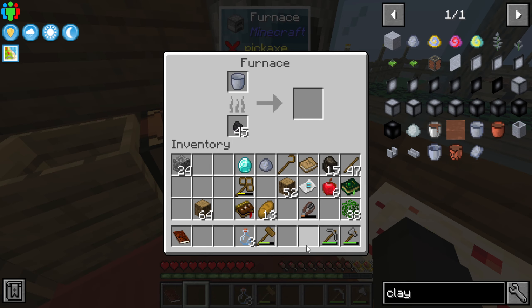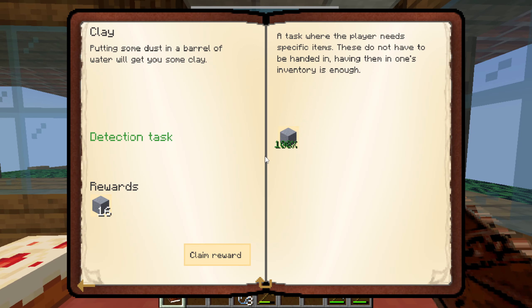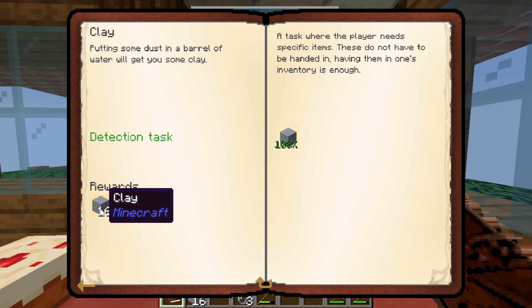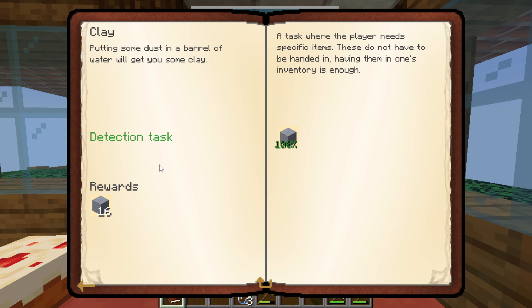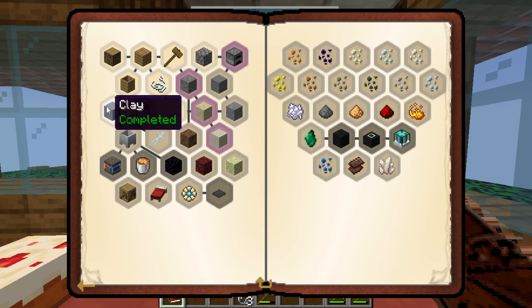We're gonna break this down and that will get us our first ever water bucket so we can transport water and get infinite water as well. And they gave us clay too — that's super good!